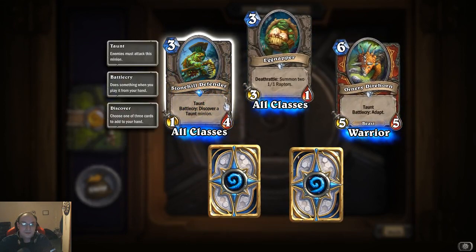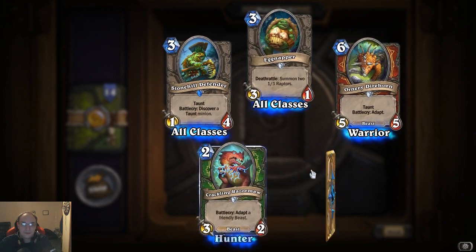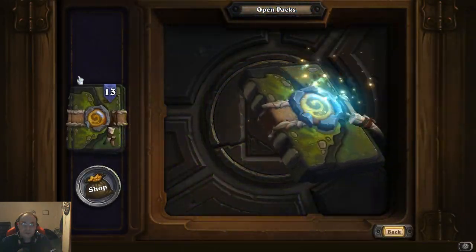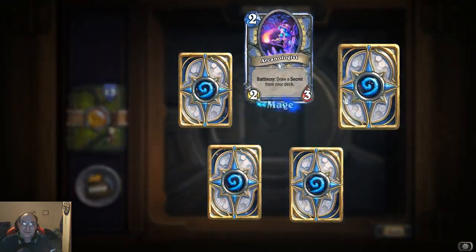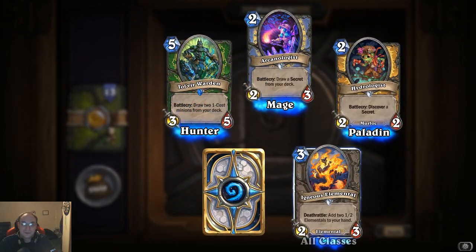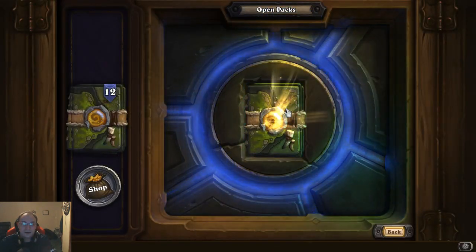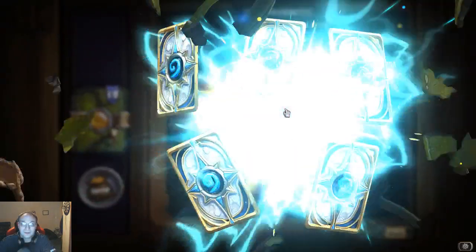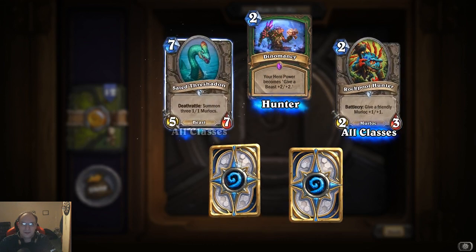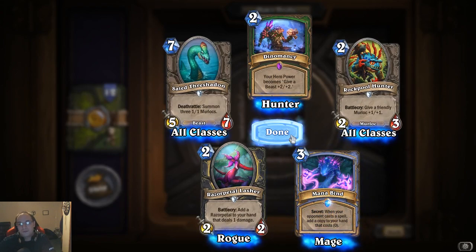Stone Hill Defender: taunt, battle cry discover a taunt minion — I think I've already gotten that one. Thirteen more to go — quite a long haul with all these cards. This will be a lot of dust, that means I'll be able to get quite a few legendaries, because I've already got like almost four thousand dust. Probably a good three or four more legendaries.